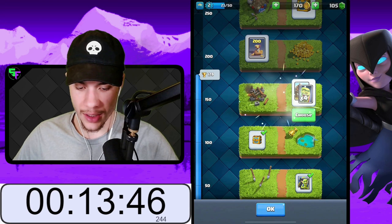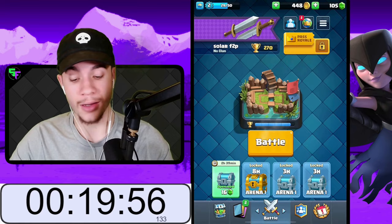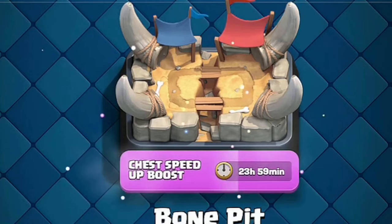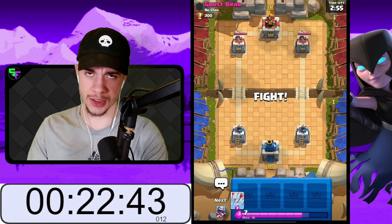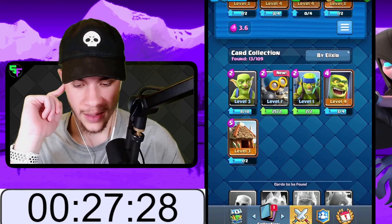Another Trophy Road reward — let's do Goblin Cages. Here we have our last gold chest before we hit the next arena. We're making good progress: 20 minutes in and we're already basically at arena two. And with another three crown, we hit arena two. I can also upgrade my minions to level two. Now Bone Pit is an incredibly important arena, and I'll show you why in just a little bit.